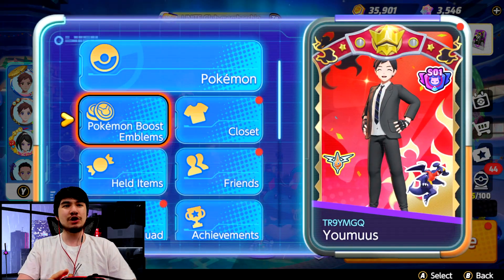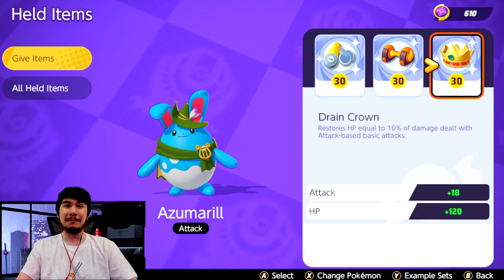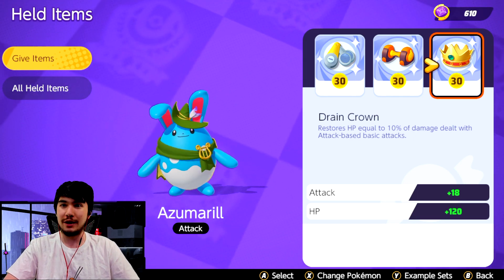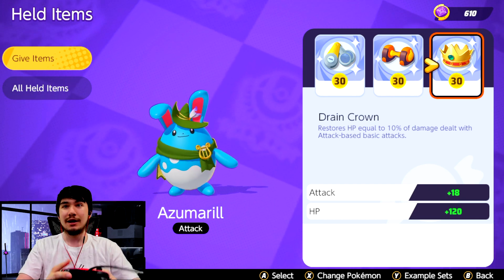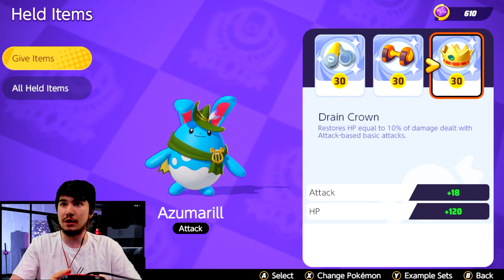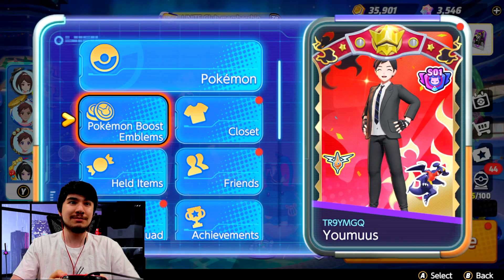If you guys don't know, Drain Crown gives you 10% life steal. Very simple item, but on someone like Zoomreel that already heals a lot from Aqua Tail — Aqua Tail on Zoomreel can already heal you to full — you might be able to heal through full with two attacks now. With Drain Crown at 10%, we're going a max damage build here too. We don't have Weakness Policy and I am gonna miss that damage because Weakness Policy is very very good on Zoomreel, but this healing might make up for it.